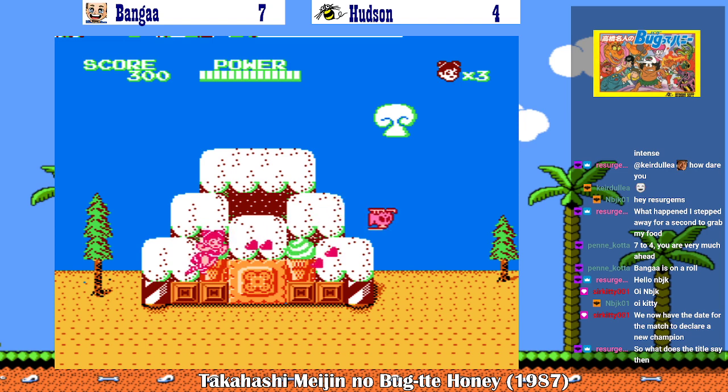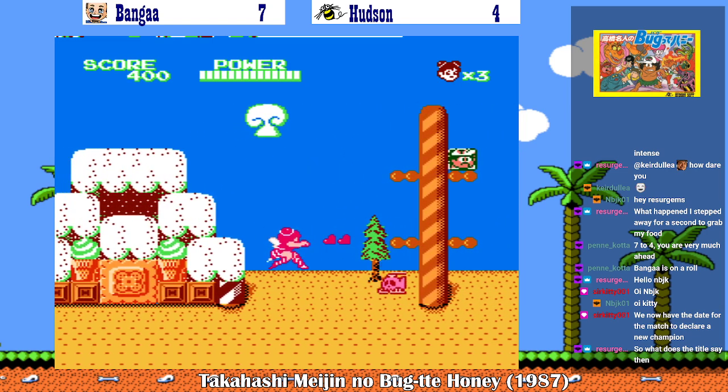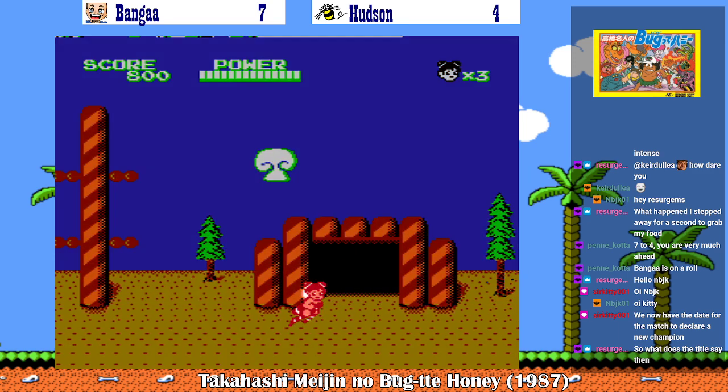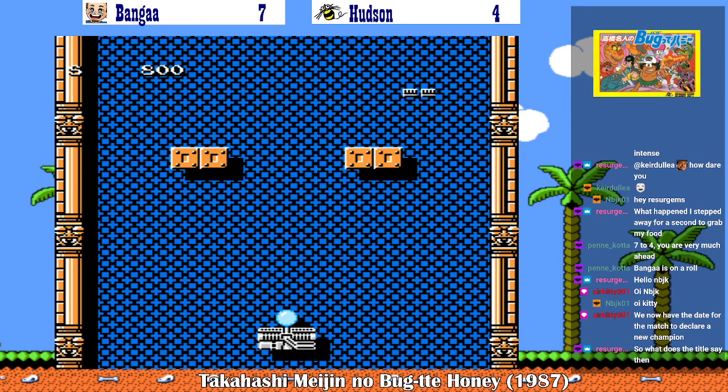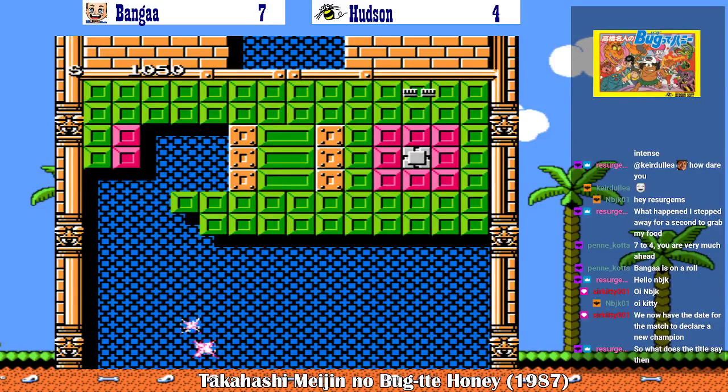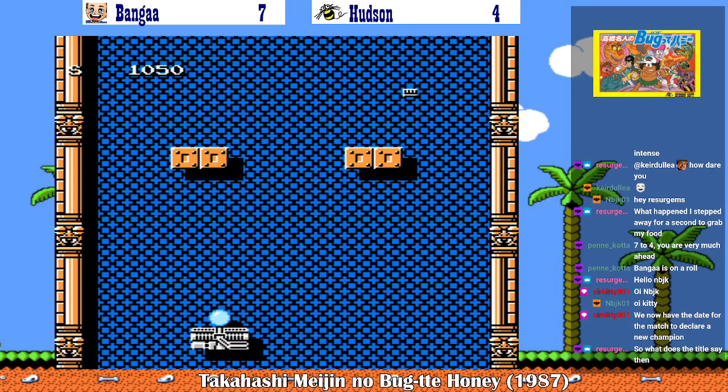So right now you just play as Honey Bee, because you have to rescue Master Takahashi — also known as Master Higgins. So what you have to do is you have to look for eggs. And within those eggs, you'll find what looks like an Arkanoid level. And in these Arkanoid levels, you find a piece of a password. And you have to assemble the password. Here's the problem: if you pick the wrong letter in a password, you lose a life in Arkanoid.